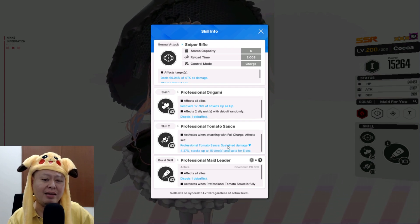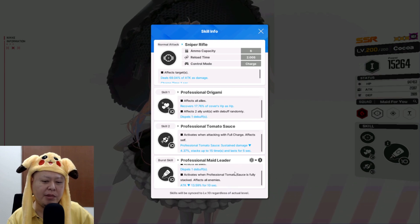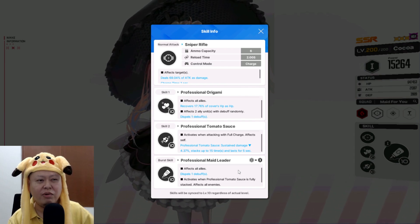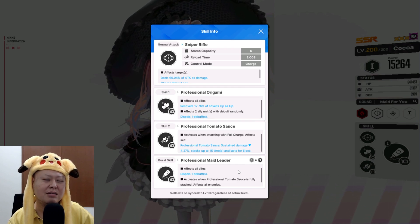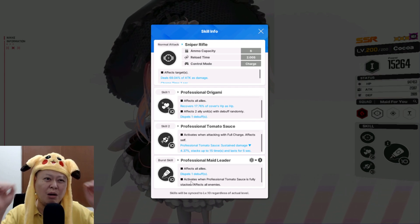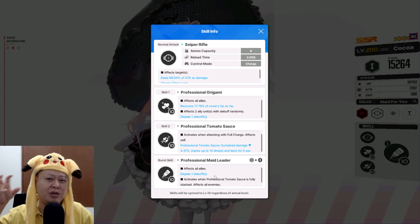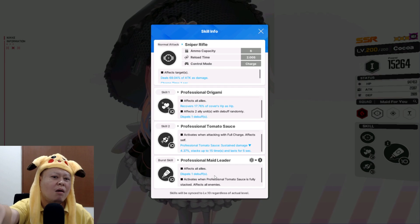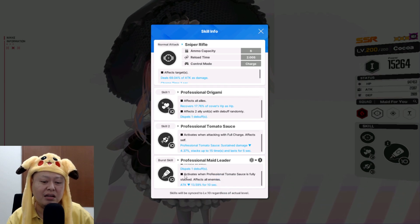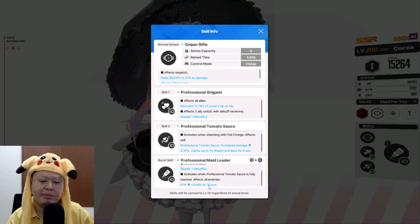She's kind of like a tanky healer — seems like an interesting skill set. Her ultimate effect dispels one debuff from all allies. The debuff cleanse is usually less useful against bosses that stun the whole party at the same time, but it could be useful for stages where certain enemies chain-lock a single character, as long as Kokoa herself isn't the one getting debuffed.